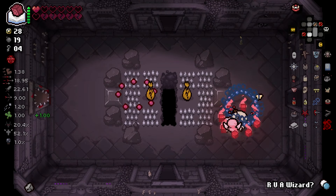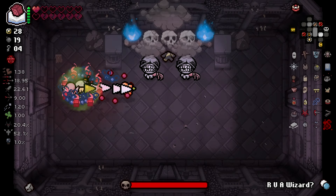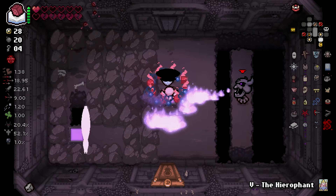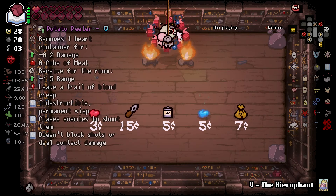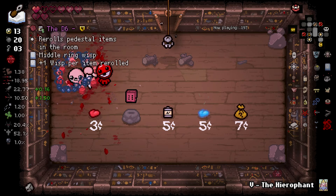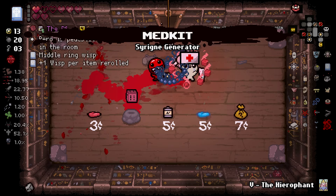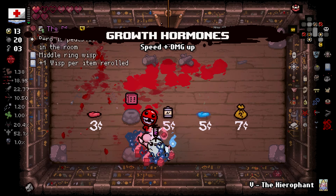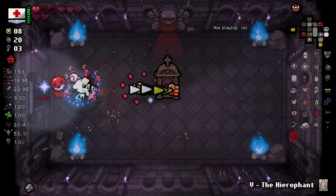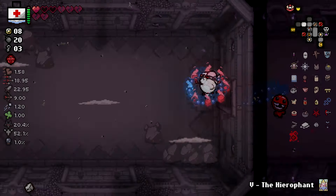I don't have enough red hearts to check that. So the boss and the shop are down here. What do we got? A confessional! Oh no! Damn it! I can get rid of my broken hearts - that'd be so nice. Another growth hormones - what? I'm two out of three spun, I might as well go for three out of three spun, right?